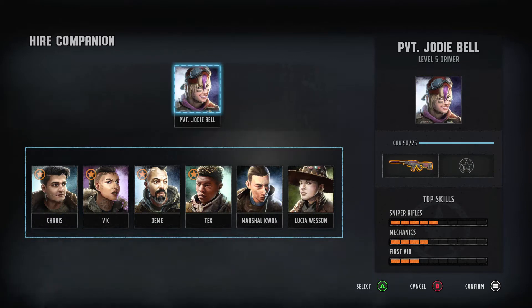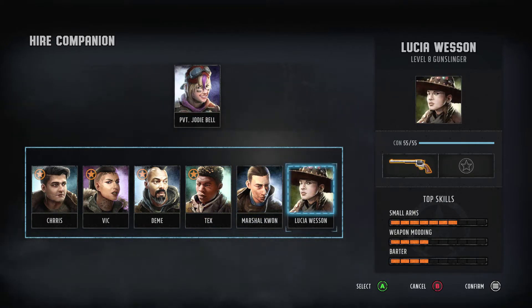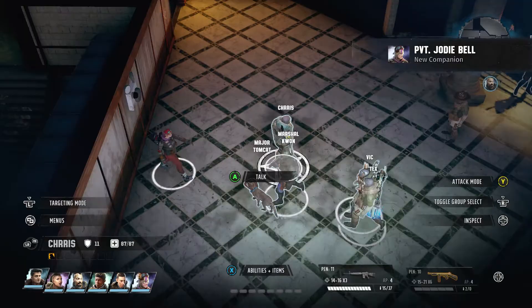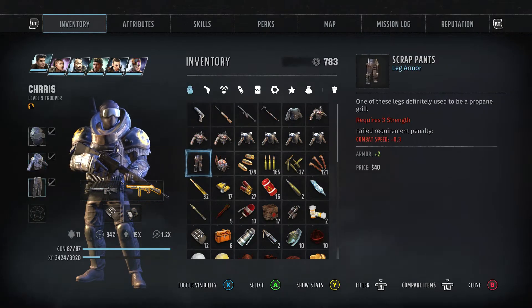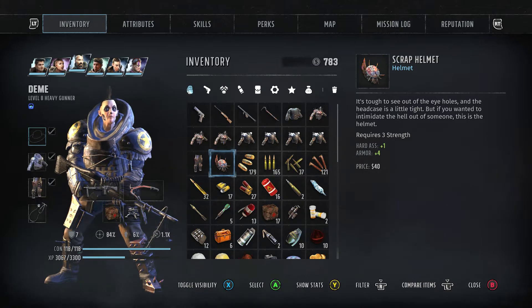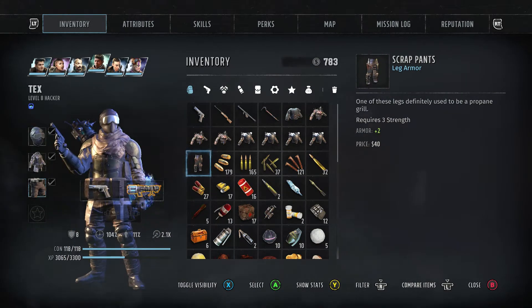So we're going to try Jody. She has a driver skill, a sniper, and a mechanic. Let's get rid of Lucia — she's pretty good, but let's swap her out. Let's take a look at our new pant armor — plus two armor. Demi needs a helmet, we'll give him this.